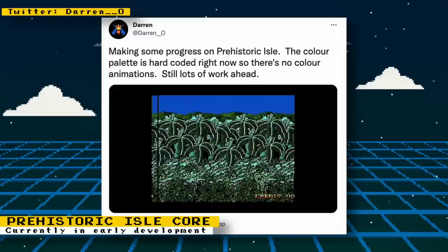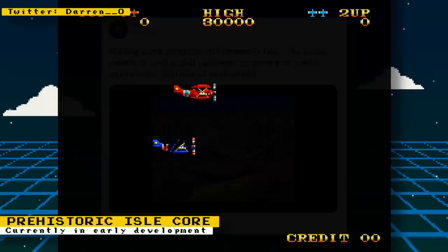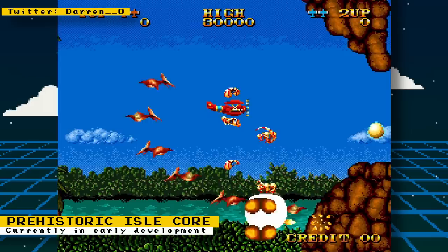Another core for an arcade game is currently in development: the core is for SNK's Prehistoric Isle. Right now, there are no color animations because the color palette is hard-coded. The game is booting up, and Darren O, the developer, has shown how the splash screen looks at the moment. Prehistoric Isle is a side-scrolling arcade shooter developed by SNK and released in 1989.